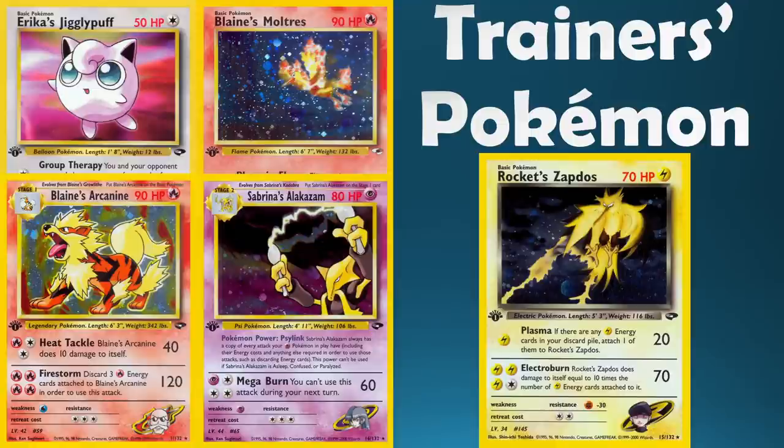Next up we have Trainer's Pokemon. This was kind of the very first way we saw the anime and games tied into the TCG, where characters owned their Pokemon. Rocket Zapdos was by far our winner — the art is absolutely iconic, the holofoil is brilliant, and it's a Rocket's card, owned by the big bad team of the first gen. Blaine's Moltres and Blaine's Arcanine are also personal favourites, as is Erika's Jigglypuff. But Rocket Zapdos is our pick for the most iconic Trainer's Pokemon.